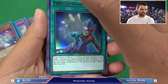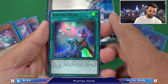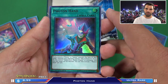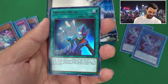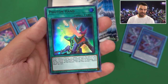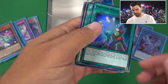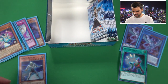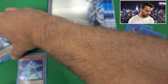Photon Hand - an interesting card. A little bit of a snatch steal type effect for Photons. If you control a Photon or Galaxy Monster, pay 1,000 life points, then target a monster your opponent controls - take control of it permanently. If you do not control Galaxy Eyes Photon Dragon at activation, you can only target Xyz Monsters. You can only activate once per turn. But you just straight take control of it - I thought it was till end of turn! Too bad it's not Quick Play.